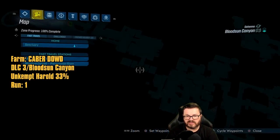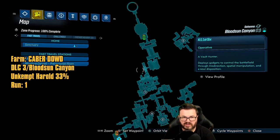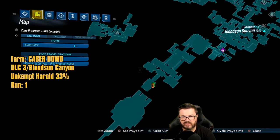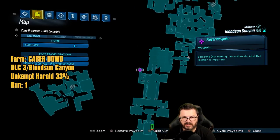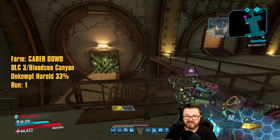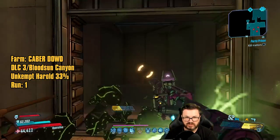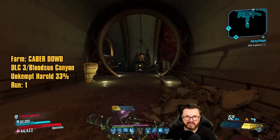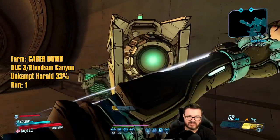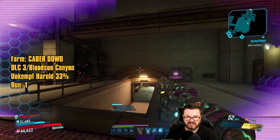Next we're going to Caber Dowd, located right here on your map. Start from this save station, run through this area, out this door, and there's a teleporter right here. Take it into this area, drop down, and fight him. Bust this thing open on the map, go through the teleporter, and it brings you over where Caber Dowd spawns. Every time you spawn in from the save station, just drop down and kill Caber Dowd — a real quick easy farm.